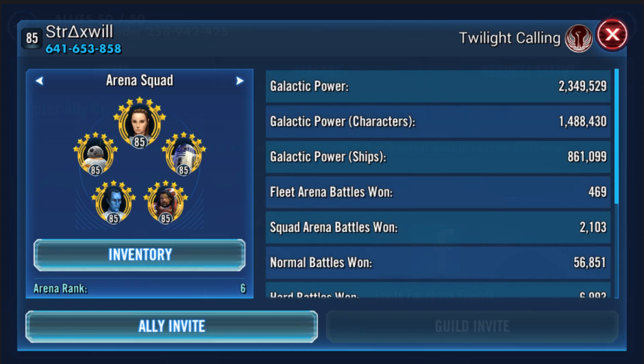I would actually recommend immediately swapping Scion in for Baze. Now I know Baze is working really well as an auto-taunter and does extra damage to Empire, and is very durable — I get why you're using him. But I really think Darth Nihilus can go into this team and replace R2-D2. You're probably thinking that's crazy because Rey and BB-8 are a thing, and so is R2-D2.